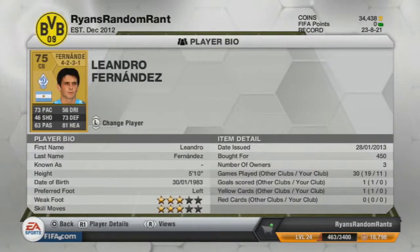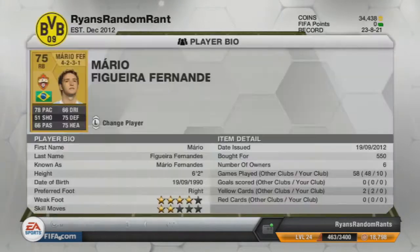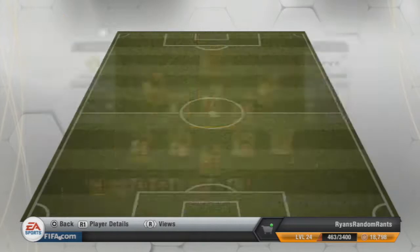Then on the right centre back, we've got Fernandes. Fernandes hasn't scored any goals for me, but going for 450 coins is quite solid — good defence that you need at the back, fairly cheap. Right back, I couldn't find any showniers, but I've got Mario Fernandes for 550 coins. He's very solid, quite quick, can keep up with wingers.